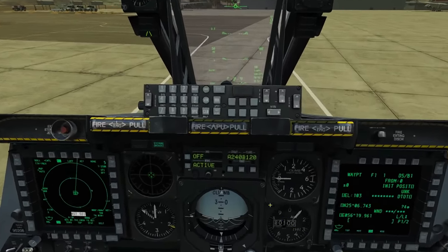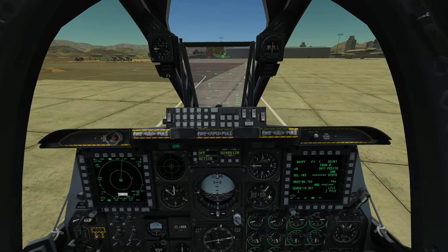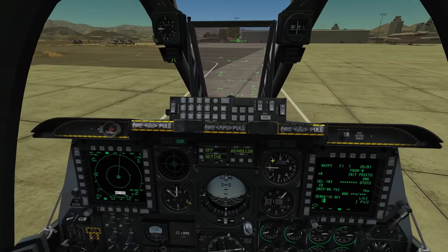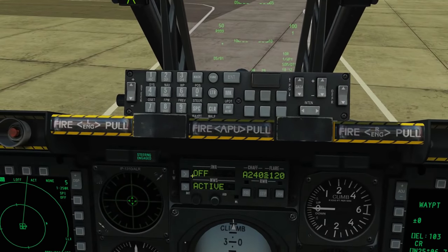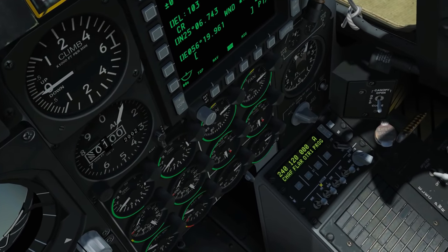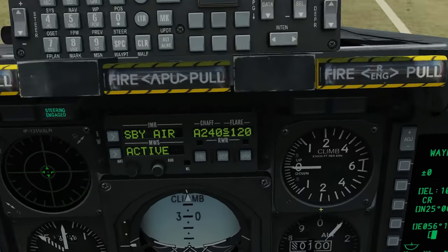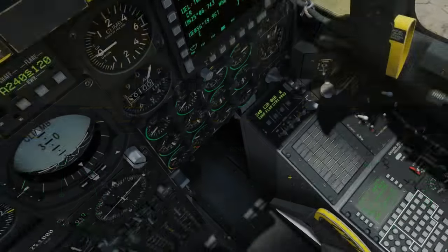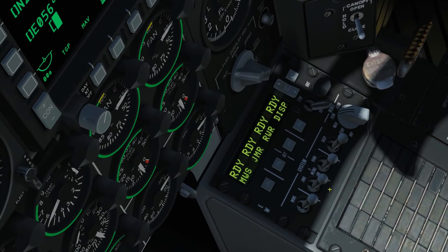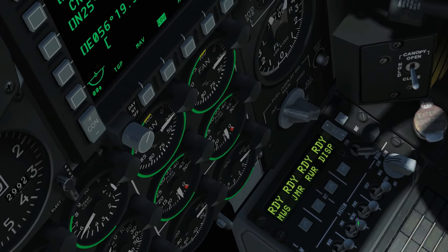Looking at the jammer first: the jammer status box currently shows off because we haven't got a jammer on the plane yet. Once rearming is complete, the jammer is installed but the display still shows off — we need to tell the system it's been equipped. We go to the master control for the jammer: left-click for off, left-click again to bring it to the middle, which is on. It now recognizes the jammer.